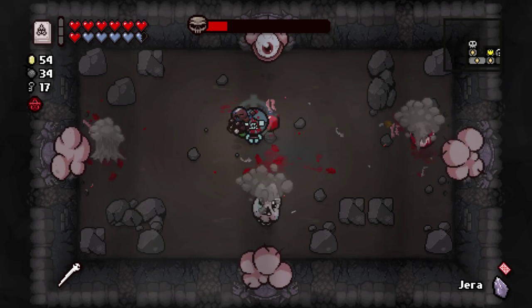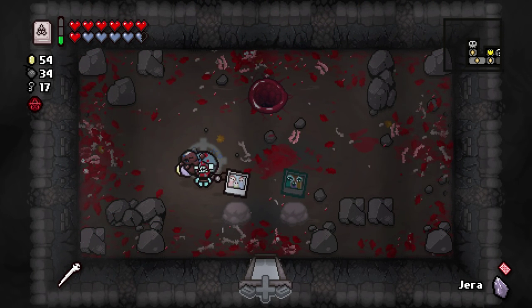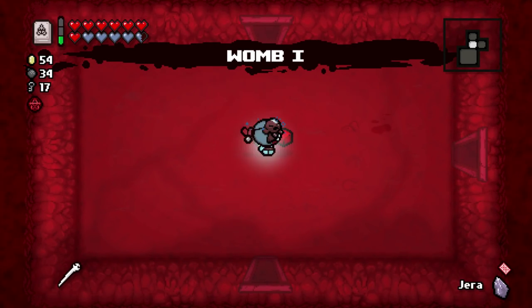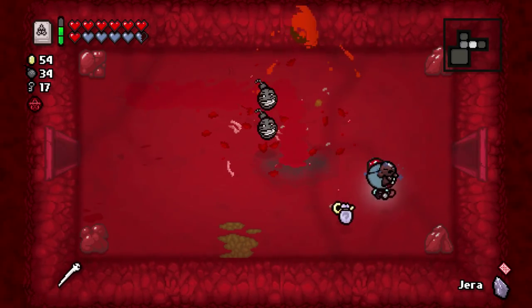Almost done. Just land Bob's Brain far away from you please. And that should do it. Another Deal with the Angel. We don't need to fight the Angel statue. We are going to fight Mega Satan on this run, so we should prepare for that. But I'm still hoping for like a Lazarus Rags pickup or something like that so we can use this Suicide King. Apart from that, we know Yara is going to be useful for us. And we have the keys necessary to get paid out of it. So I'm excited about that.